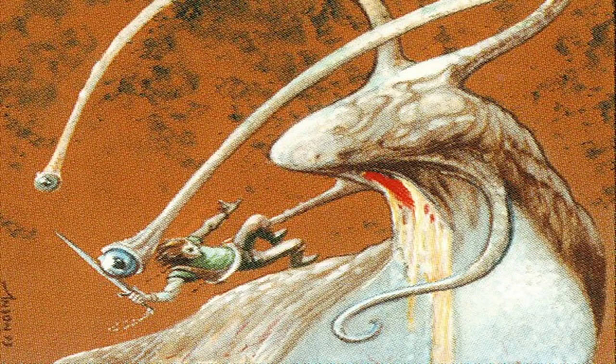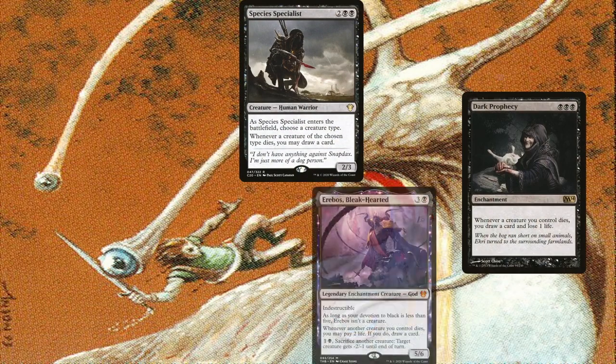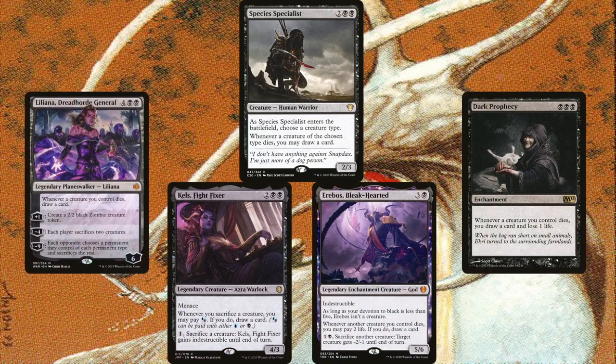While a lot of the cards previously mentioned work well on their own, they're even better with Toxral. We can also take advantage of Toxral's other abilities. Once we're killing off creatures and getting slug tokens, we can sacrifice these for value to their progenitor. Having either Species Specialist, Dark Prophecy, Erebos Bleak-Hearted, Kels Fight Fixer, or Liliana Dreadhorde General on the board when we do gives us even more value from them.